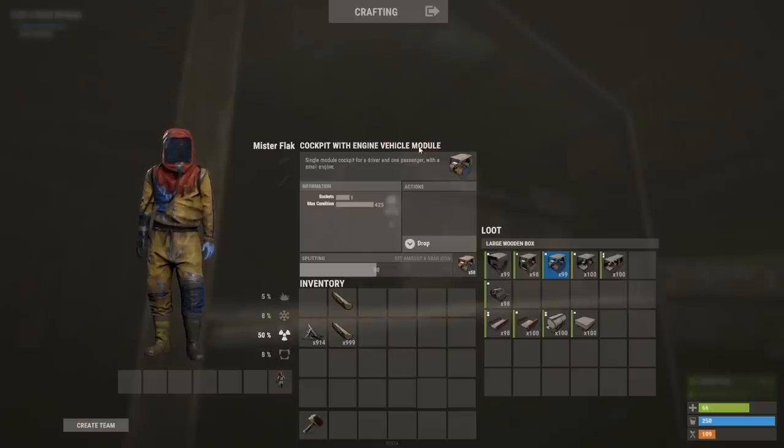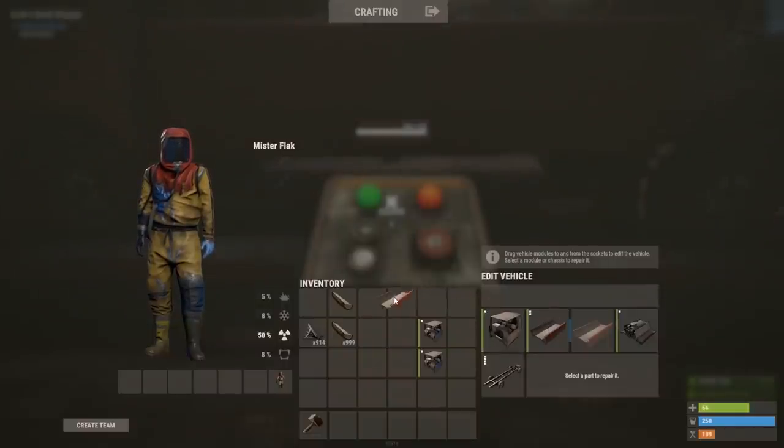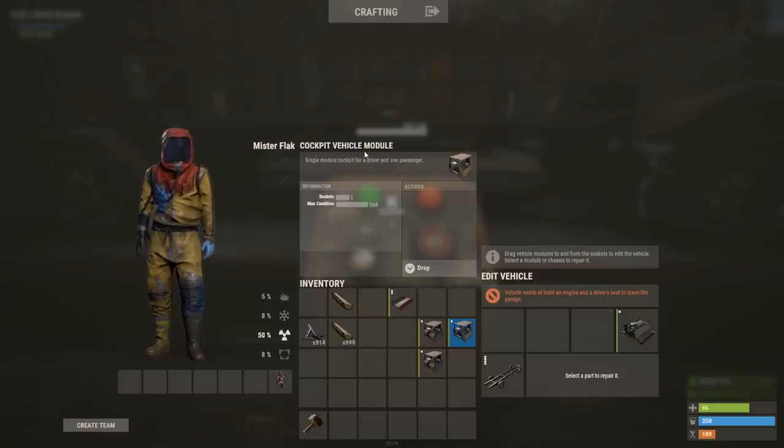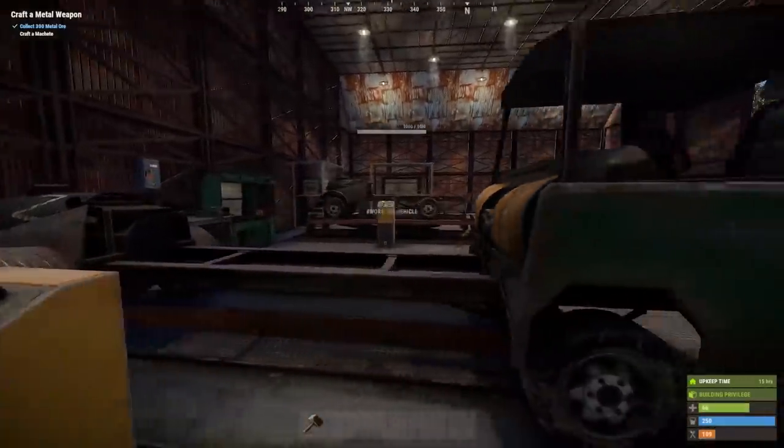Those with a keen eye might have noticed that one of the cockpits in my box has an engine. Let me lift up my hybrid truck I just built - I'm going to take off the old standard cabin. The one I took out of my box now already has an engine built into it. So I'm going to move the external engine to the front, take my engine cabin, and place it at the back. Now I currently have a vehicle with two engines.